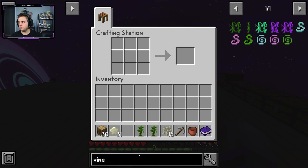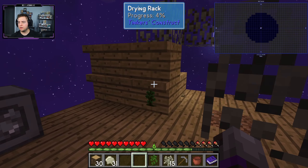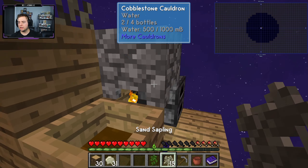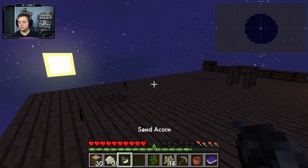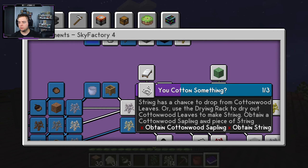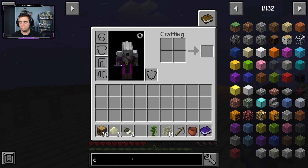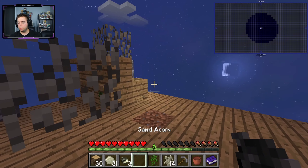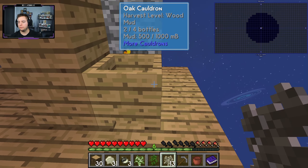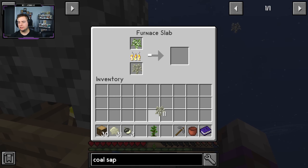Now we need to put a sand sapling in water to get a burnt sapling. There we go — burnt sapling secured! A burnt sapling will be useful later. Next I want to get a coal sapling most of all — you craft a coal sapling after making a sand sapling. How do you make a coal sapling? You just smelt one of the burnt saplings.